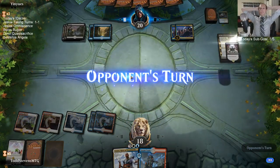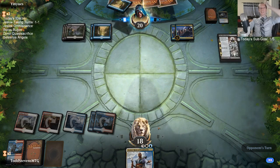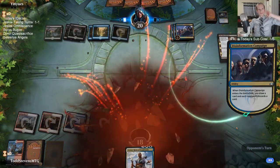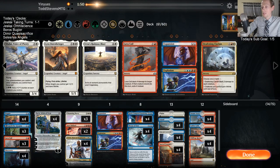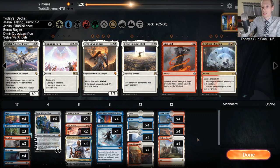Oh no no no! Clicked the wrong thing! I was just talking and not paying attention. I just clicked the wrong thing. All right. Well, Coil could maybe do some stuff - they're going to have Thief of Sanity, so I'm going to still want Coil. Expansion's going to be perfect here.